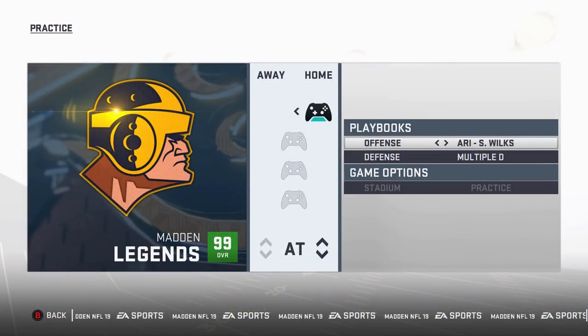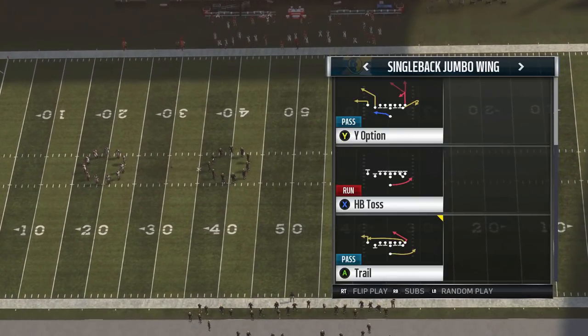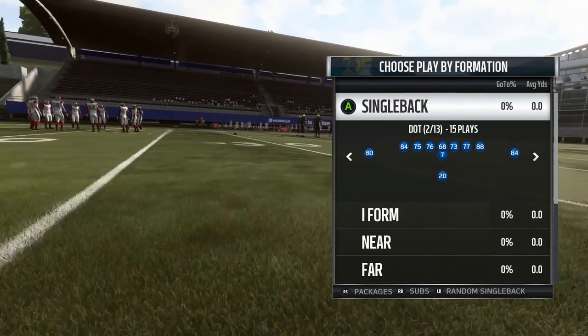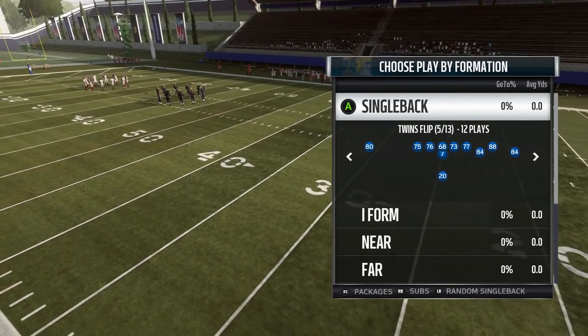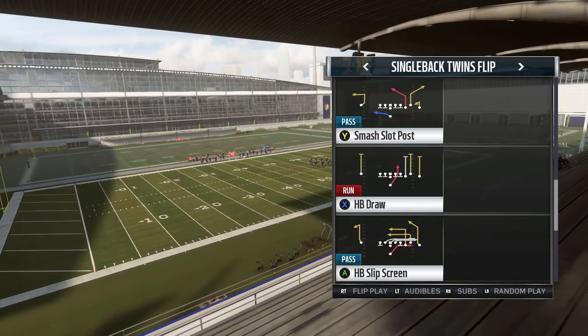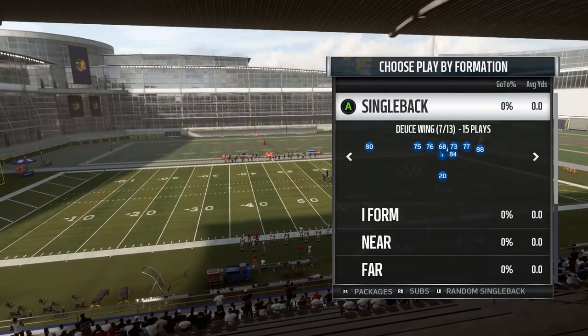It looks like you're going in with the Arizona Cardinals playbook, but that's not going to be the case. You have Single Back Jumbo Wing — a formation that's nowhere else in the game, exclusive to this Madden Legends playbook. They have Single Back Dot, which is Single Back Ace, just different terminology, Ace Twins, Twins Right — some familiar formations — but then also Single Back Twins Flip, which is basically like Shotgun Flip Trips. A lot of nice corner and post routes in here, nowhere else in the game.